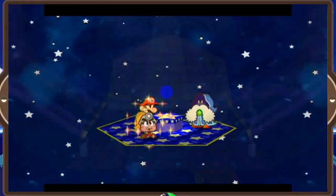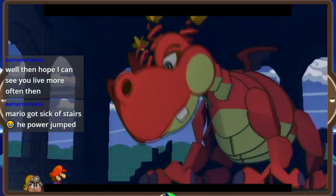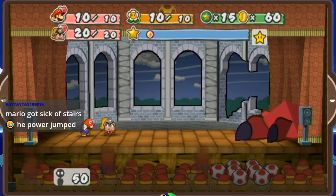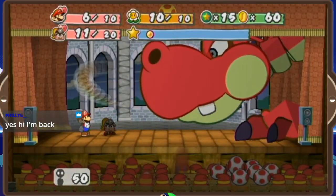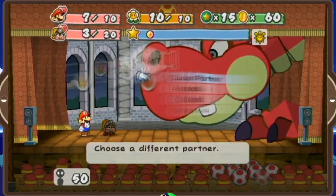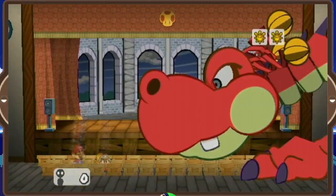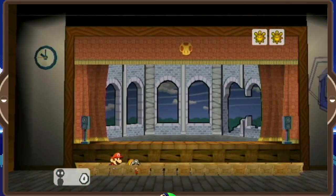We're now free to raid Hooktail Castle, rank up Goombella with the shine sprites we find, and buy a Flower Saver badge from Dazzle. Hooktail herself was actually a very easy boss thanks to having Mega Rush P in my inventory. The only concern was getting myself down to one hit point, then just spamming multibonk. Goombella's multibonk is capable of doing some ridiculous damage with enough power behind it — enough to clear bosses of all their HP in mere seconds. She can only focus on one target at a time, but when she does, she hits hard. Early in the game it's excessive; later on, it just may be what we need.